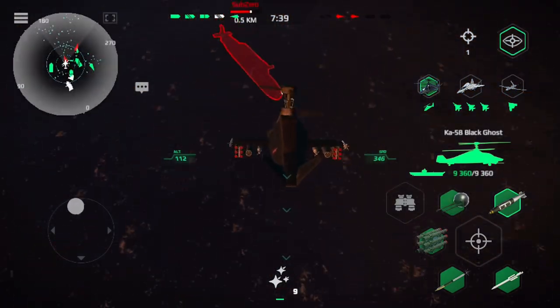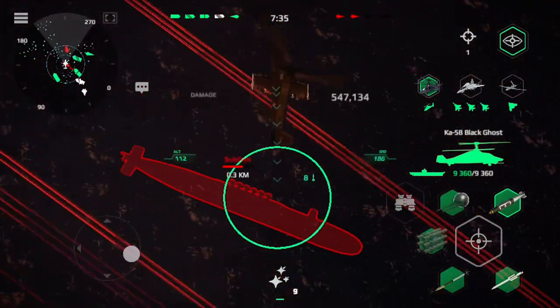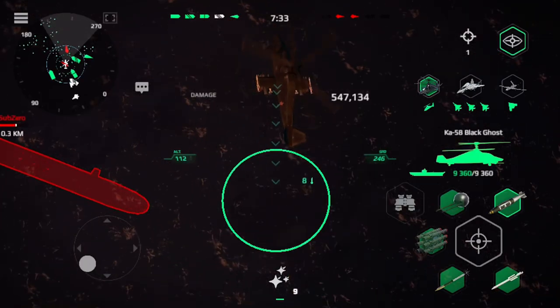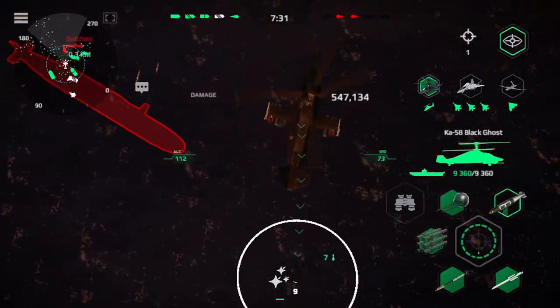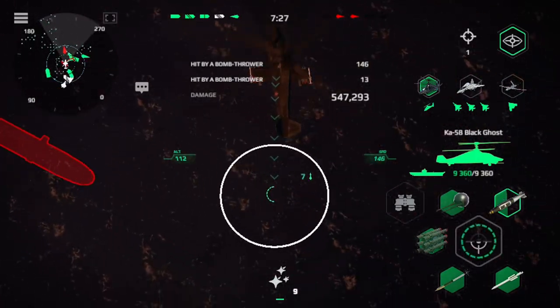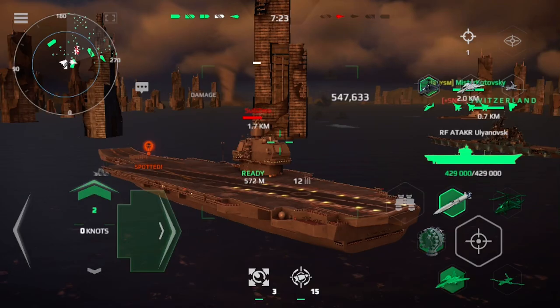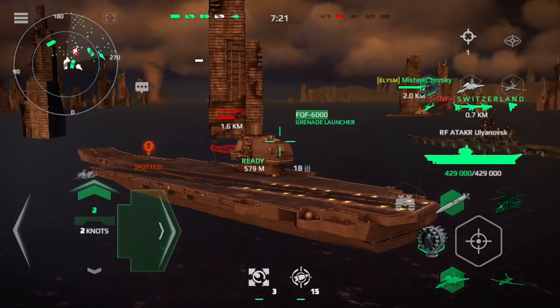Strike center, resupply. Return to the fleet. Elevation for the enemy ship. Target signature confirmed. Take course one-six-zero, half speed ahead.